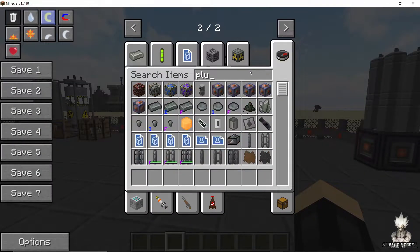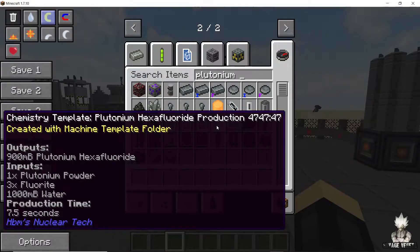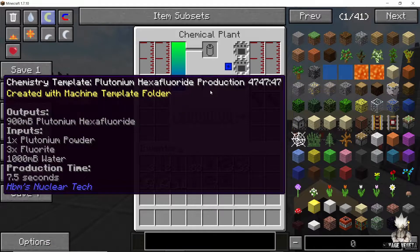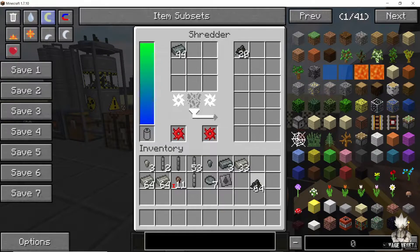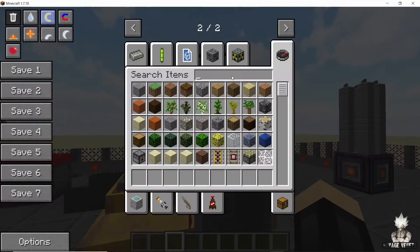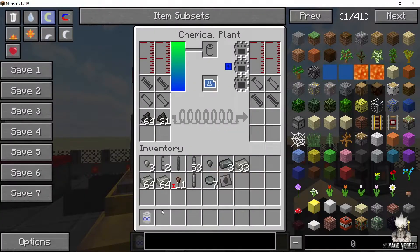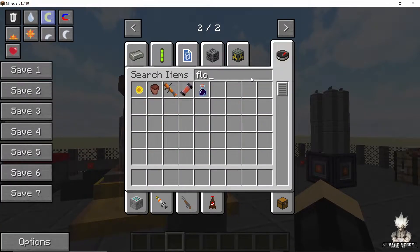Now that you have plutonium powder, it's time to form plutonium hexafluoride. Plutonium hexafluoride production is done in the chemical plant using plutonium powder, fluorite, and water. Make sure you get as much plutonium powder as you can and start placing it in the chemical plant. After placing some water and some fluoride, the reaction should begin shortly.